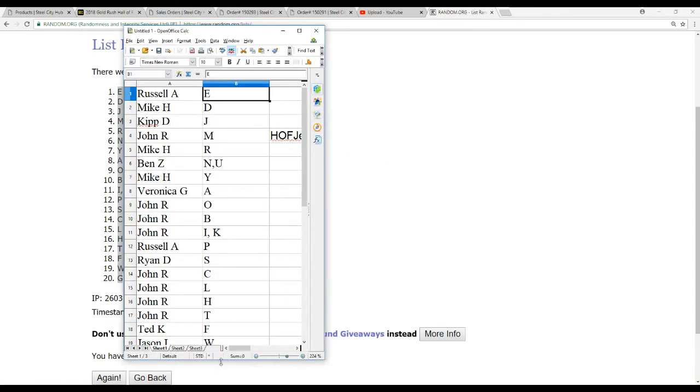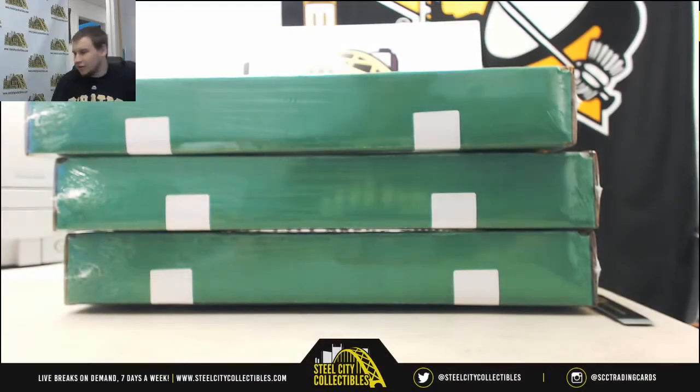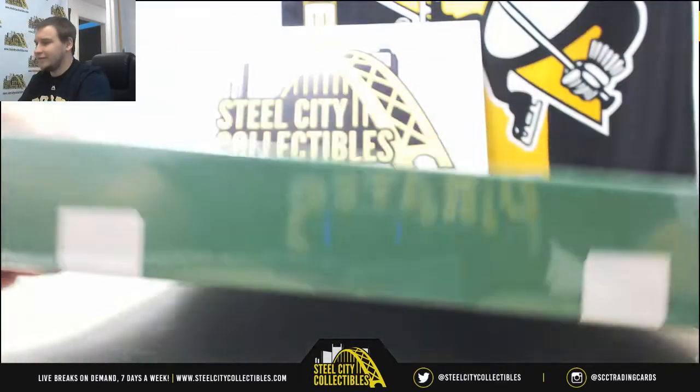I'm not going to read these off because we'll be doing it as we pull anyway. But there is our 20-letter random. After every jersey that we pull, I'll let you know who has that letter so you know immediately if you've got something or not.